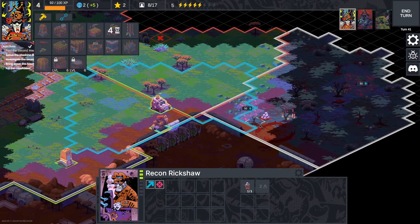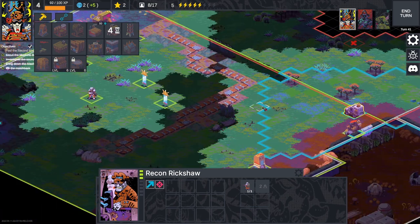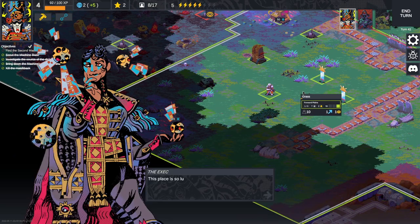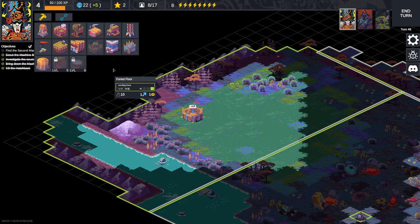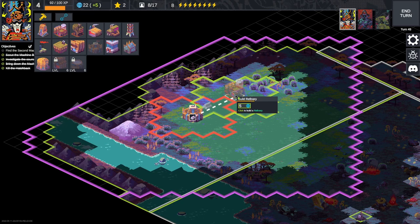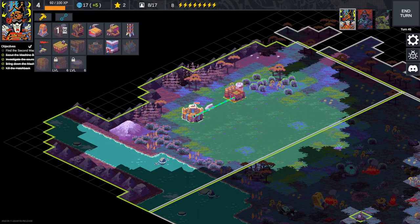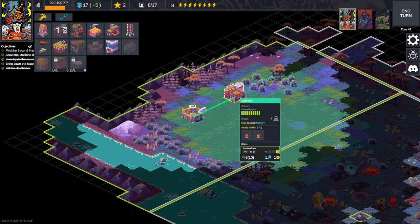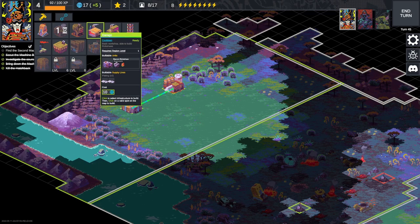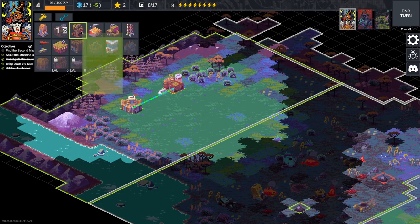Now we can actually start considering building factories and stuff. There's more territory over here we could try to take but let's make use of what we've got first. Every building has a range around it — they can't be placed right next to each other. Now we've finally got our refinery down; this is going to start producing gas. We want to make an engine factory and also a garage, which requires gasoline and engines.